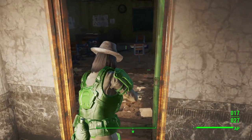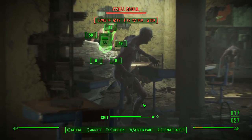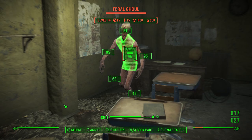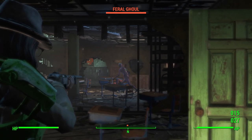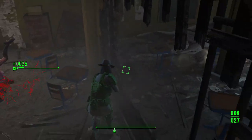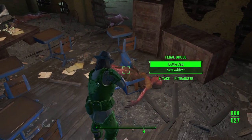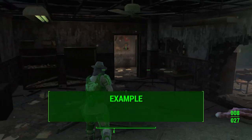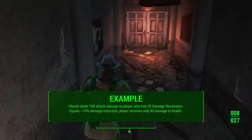Let me give you a few examples. Say there's a ghoul attacking you that deals 100 damage, and your character has zero damage resistance — there's a 0% damage reduction, so you receive the full 100 damage. Now if your character has 20 damage resistance, that's a 1-to-5 ratio — 20 over 100 simplified — which equals a 10% damage reduction. So that enemy is only dealing 90 damage to you.